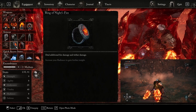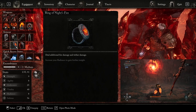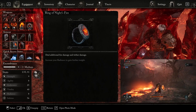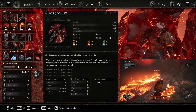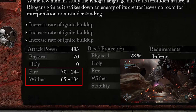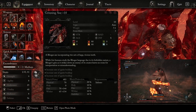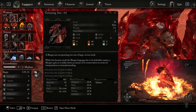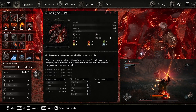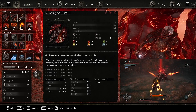Moving on, Ring of Night Fire will deal additional fire damage and wither damage. You can get this from the graveyard in Fitzroy Gorge right after you face off against the Ruiner. One of the coolest things about having the Ring of Night Fire with the Grinning Axes is the Grinning Axes actually has wither on it and fire damage, so it synergizes really well. Whenever you actually start to burn enemies, it will burn off the white wither bar from their health, giving you the damage almost instantly, so you end up doing a ton of damage.